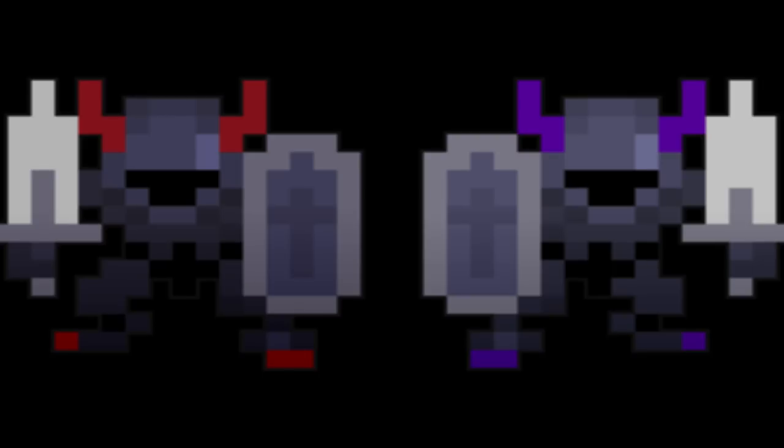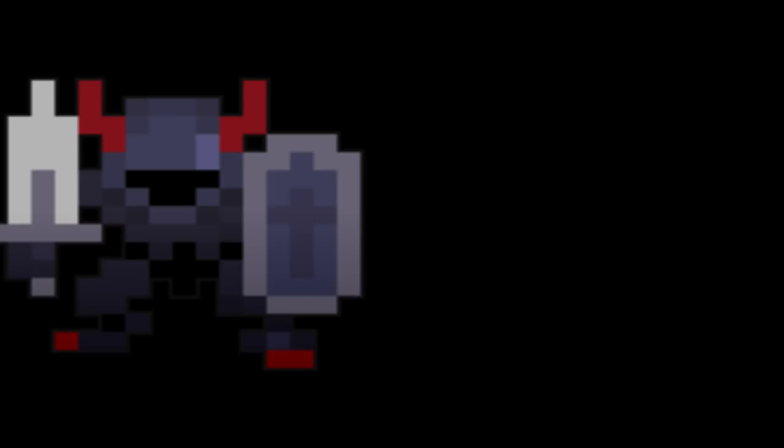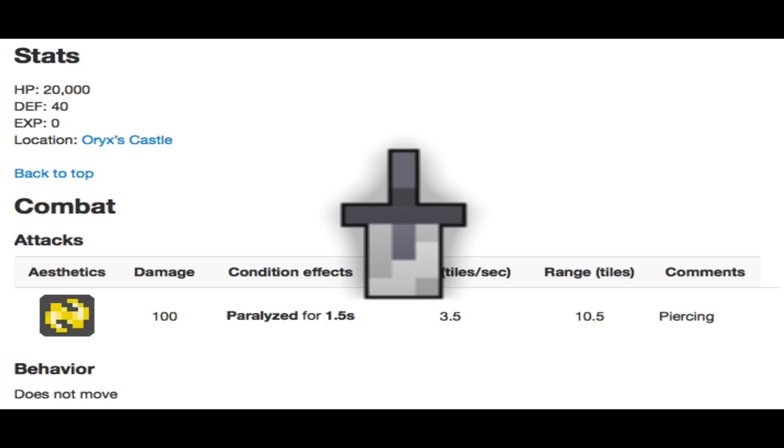You fight the two Stone Guardians, you beat them — it's a pretty self-explanatory fight, nothing really scary about it. The one thing to worry about is that whenever one of the Stone Guardians dies, it will turn invincible and shoot the Stone Sword into the middle of the room, and that Stone Sword will continue to shoot out paralyzed bullets. If you're standing in the center of the room when he throws the sword on you, you will continue to be paralyzed and take massive damage and die. Since you can't teleport in Oryx's chamber, you're either dead or you nexus. So don't stand in the middle of the room.